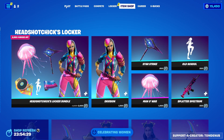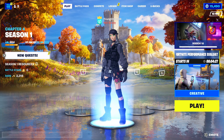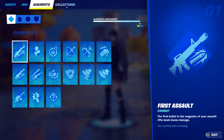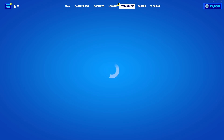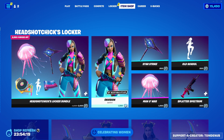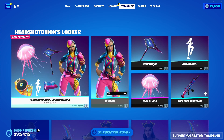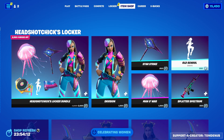Alright, so that is it for today. Make sure you go in today and complete your quests — you only have a couple of days left. Complete your Cipher Quests, Oathbound, Creed, Weekly, Daily, Finding Fortnite, and Milestones. Do all the rest. Have fun playing the last days of Chapter 4 Season 1 and get ready for the next season. Hope you guys enjoyed this video. Make sure to subscribe if you guys are new, give us a like and hit that bell. Bye!